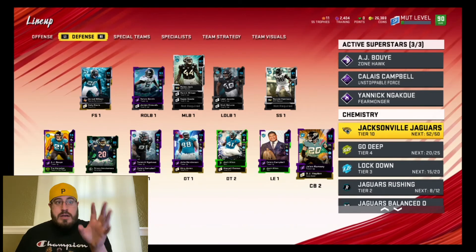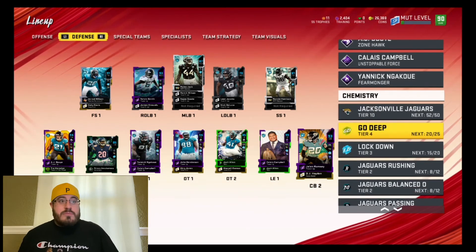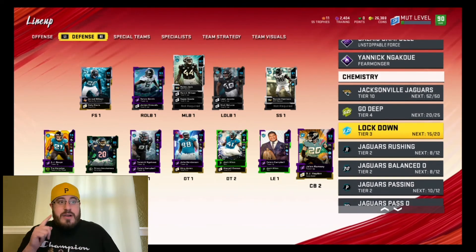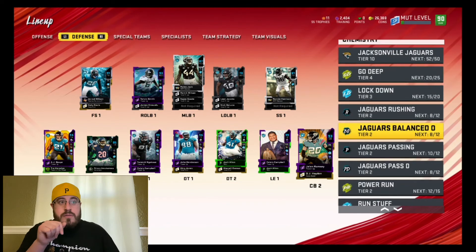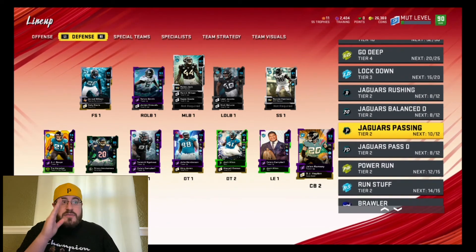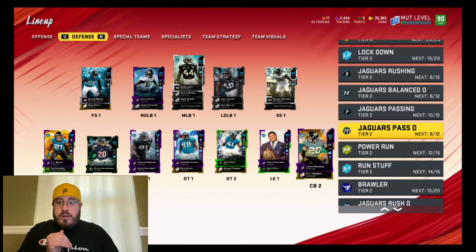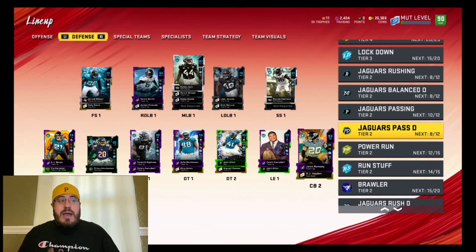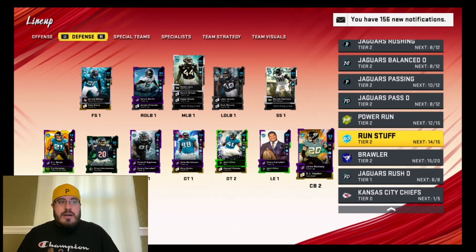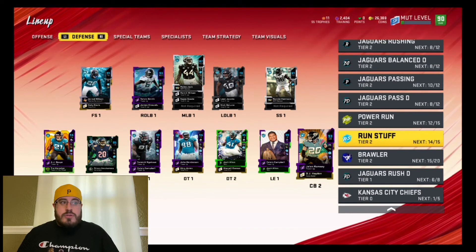I'm maxed out on my Jags KEMs — 52 out of 50. My Go Deep KEMs are 20 out of 25. I still need to see if I could update all the Jaguar Passing and Jaguar Pass Defense KEMs. If I can get 12 and 12 on all of those, I should be completely maxed, but I'll have to play around with the KEMs some more to see where we're at.